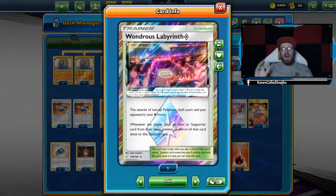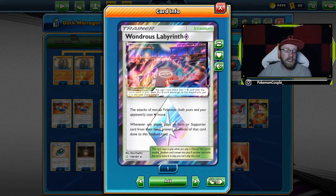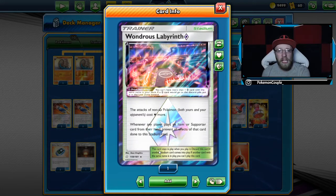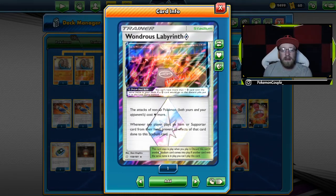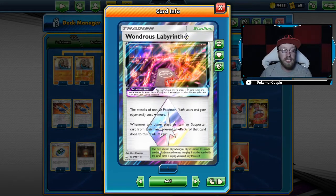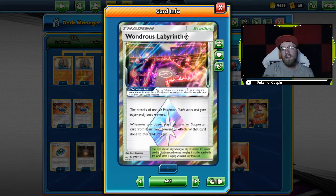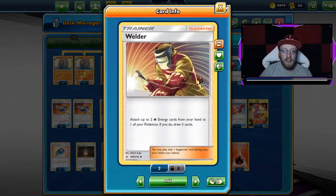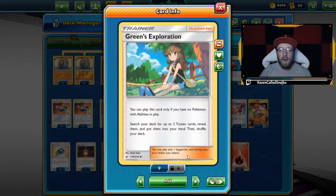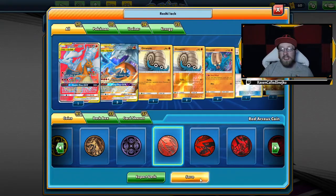We've got 2 Power Plants, 1 Wondrous Labyrinth — I know, this is crazy, bear with me, I'm still sick. When you're already established and have a nice fire-type engine for ReshiZard, you can really annoy your opponent or destroy their game plan with Wondrous Labyrinth mid to late game, when they're so certain you won't have any other tricks up your sleeve. And we've got 4 Green's Exploration and 4 Welders with 12 energy in the deck. Green's Exploration lets us get what we need during those first turns before we evolve into Omastar. That's the whole deck — let's play it.